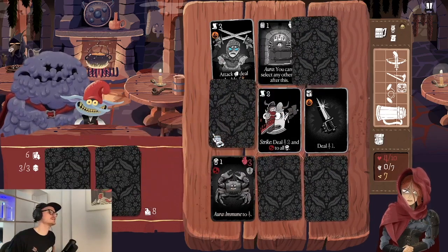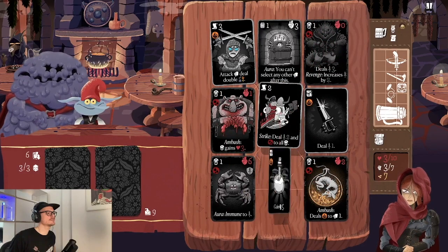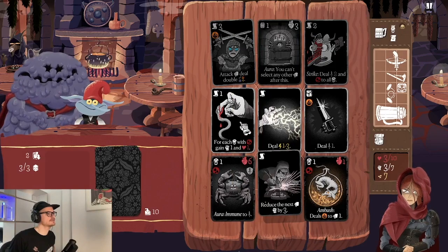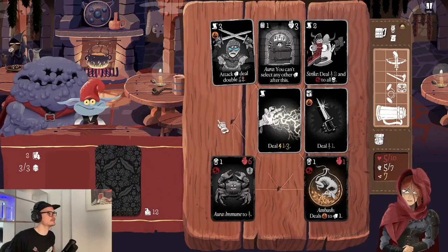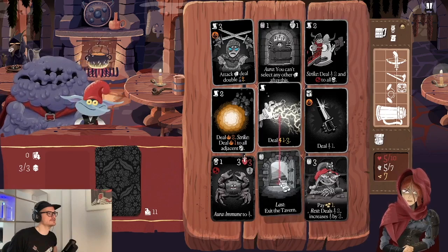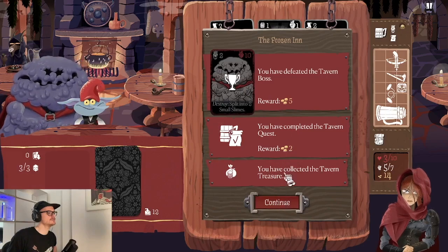Ten more cards — this is not good, they're burning my strength card. Three, three — six more cards. Okay this is really good because now things are free. Five cards should be enough. Even though it's pretty close health-wise, I think we can make it out without playing the barkeeper. He deals two damage and increases by two, and then we just go here and say goodbye — and that's it! Frozen Inn completed — I've got two gold and treasure also collected.